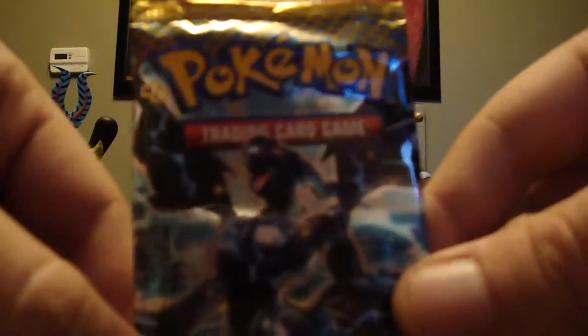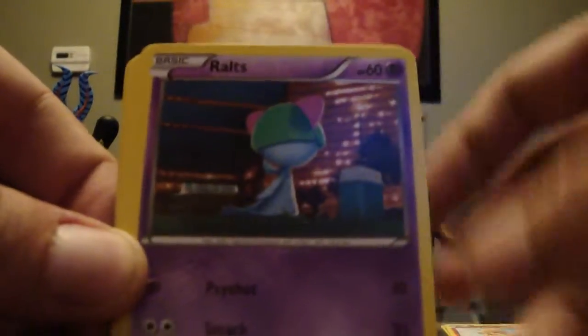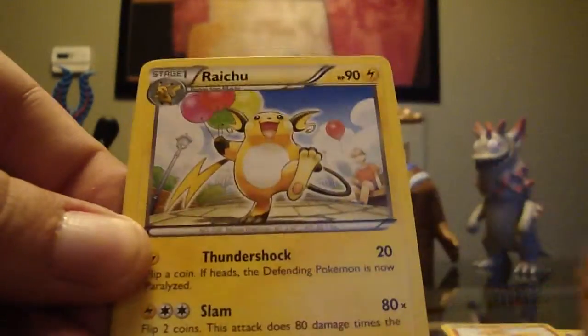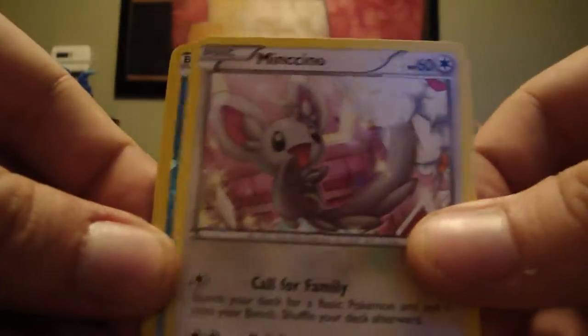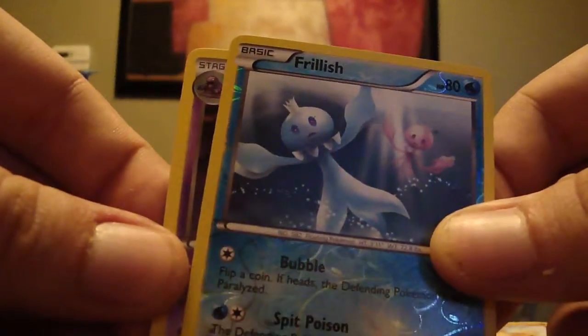Last pack, guys. Last pack. Come on — all I wanted was that Mewtwo. I am not paying a million dollars for that Mewtwo; I want to pull it. Growlithe, Bronzor, Ralts, Pansear, Vanillite, Pokémon Catcher, Raichu, Minccino, Village. And the rare is a... Muk.